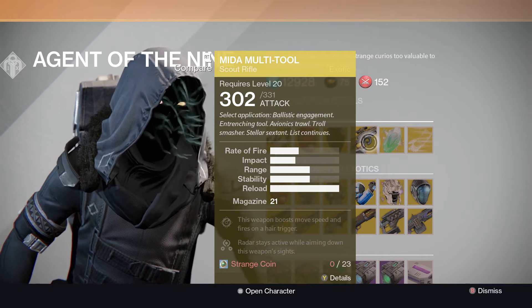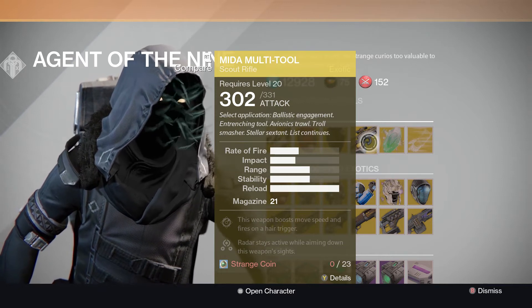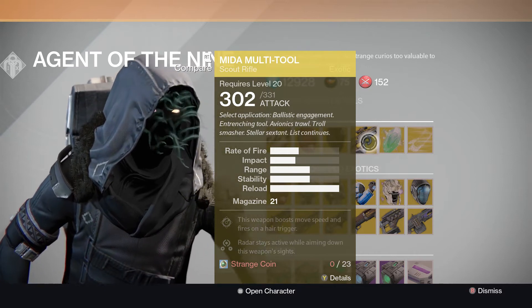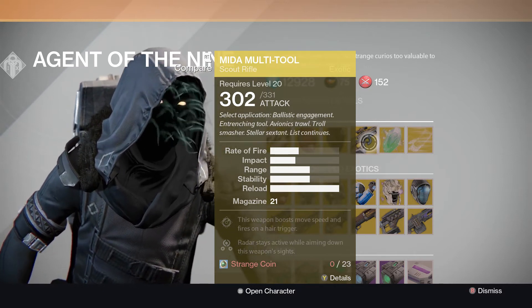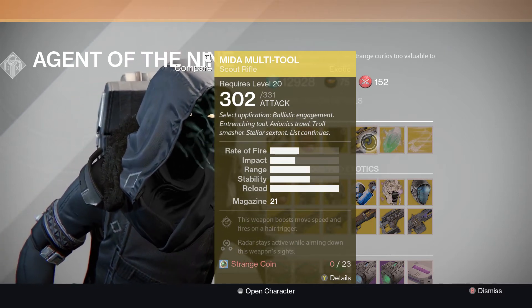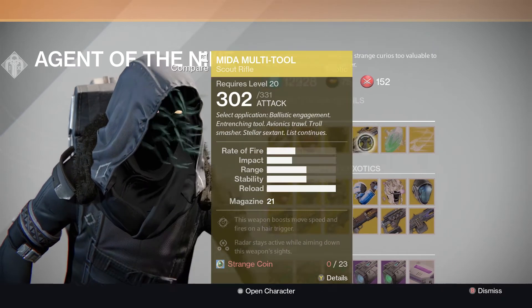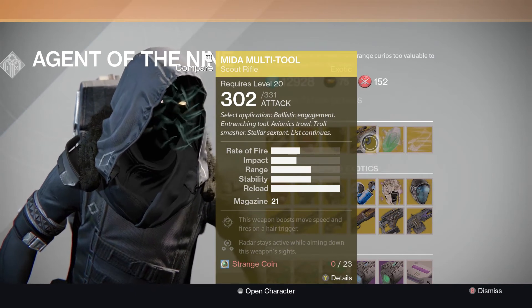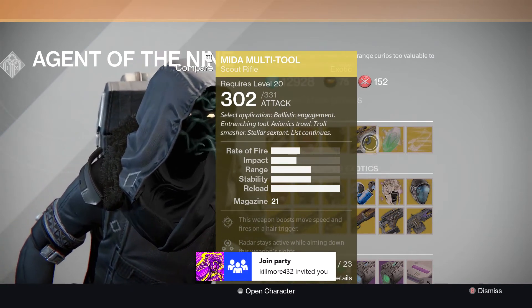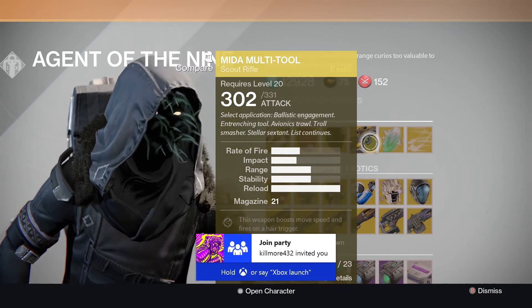Midas Tool — one thing I don't have. We're going to need to do the weeklies. Scout rifle. I don't actually own this one, so I'm going to be saving my money and getting this one too. I need to buy that and I need to buy that. This weapon boosts movement speed and fires on hair trigger — insanely, insanely cool.